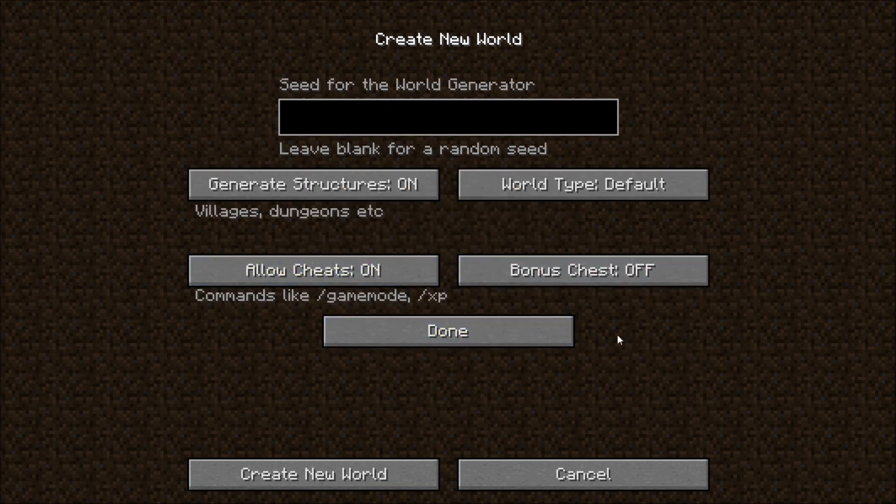We're going to put cheats on so I can fly around if I need to for videotaping. I certainly hope I'll be able to fly around on the moon at some point. I don't think we need anything else here, so let's create the new world and load it in. I'm rubbing my hands together because I am both excited and cold.